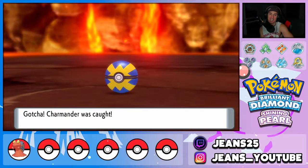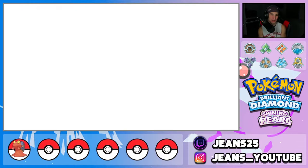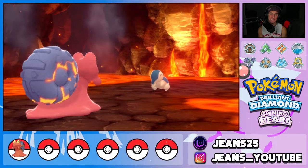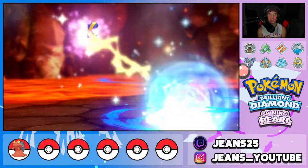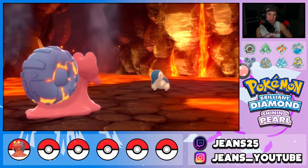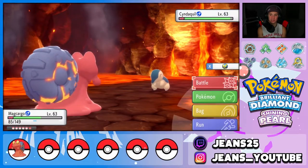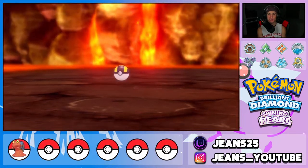Found Cyndaquil but there's a Magcargo chasing me — I finessed around it. There's my boy, the Legends: Arceus starter, Cyndaquil! Going for Quick Ball again since it worked on Charmander. Cyndaquil is such a cool starter — I'm not even sure what animal it's supposed to be, but it looks awesome. Quick Ball pops out again — Quick Ball failed us this time. Switching to Ultra Balls. Cyndaquil is going to take a little recoil damage from Double-Edge as we keep throwing.